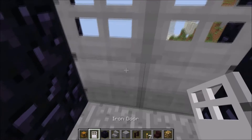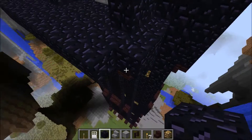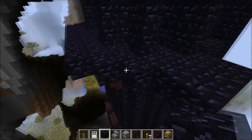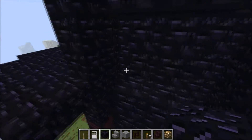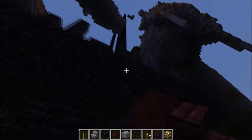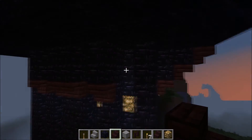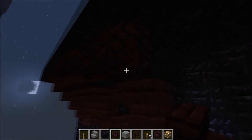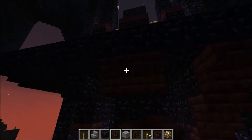Now we'll get the balcony done. I've just put the balcony on the outside and now I'm spreading it out — this will go all the way around. We'll add some fences in there to stop me falling off. I'll just put some supports underneath the balcony as well, because I do hate floating stones and rocks — I need something underneath them.